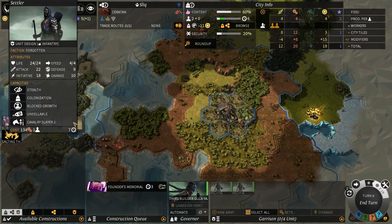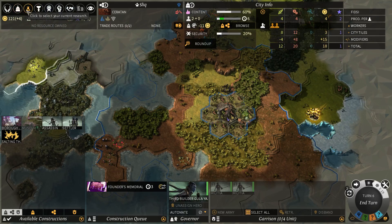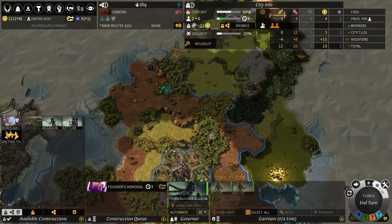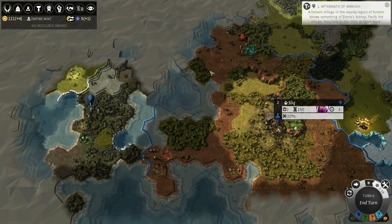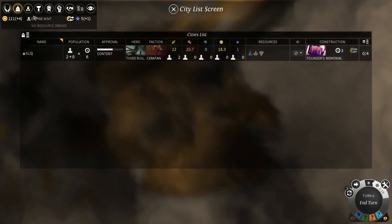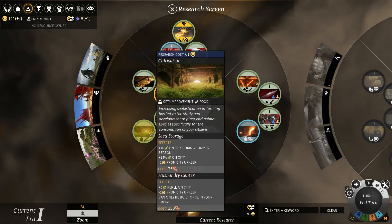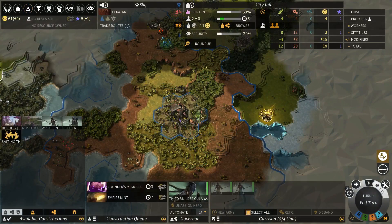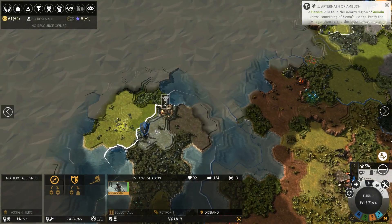Six turns for a settler is just rather long. Should we go for dust or should we go for the Empire Mint first? I think I want to go for the Empire Mint first and then get a settler. We're not close to the sea, so the water-based dust bonuses with the Aqua Pulvistics are not that helpful. Cultivation I'll get after the first winter likely. So let's go for the Empire Mint - that's gonna be three turns for the Founders Memorial.